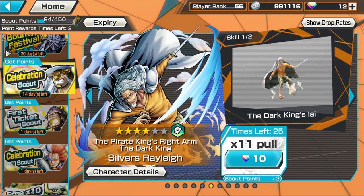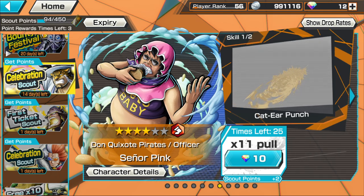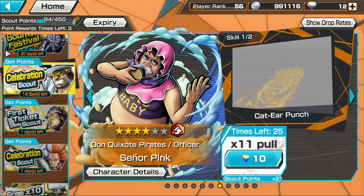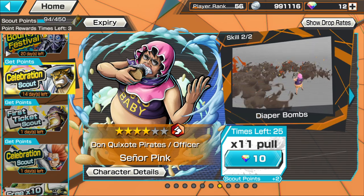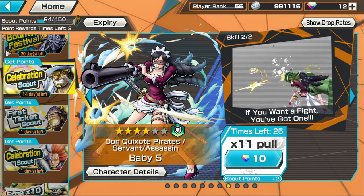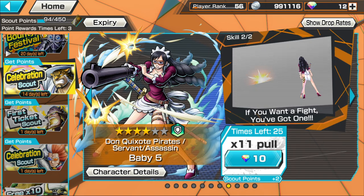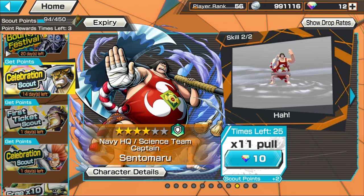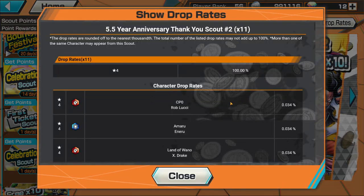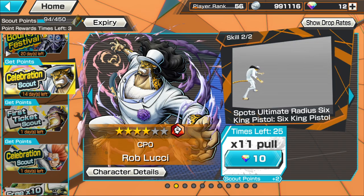I'll discuss what this is, whether it's applicable to you, and why you should probably start Bounty Rush because of this banner. When spending about 250 rainbow diamonds — which are being given for free right now just by logging in, or off the bat for a new account — you could complete this entire banner of 25 pulls, granting you a ridiculous amount of characters: 275 good characters, including the ability to walk away with the most six-stars to start your account.